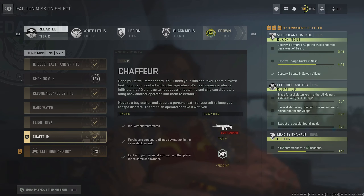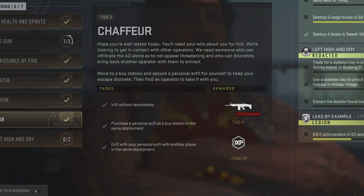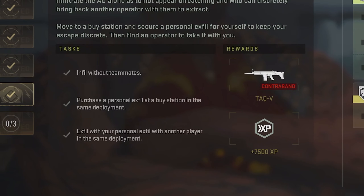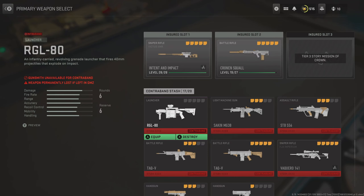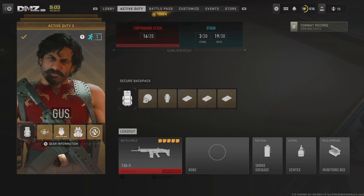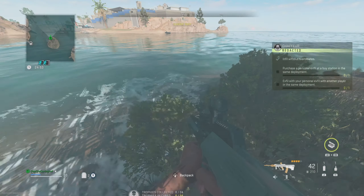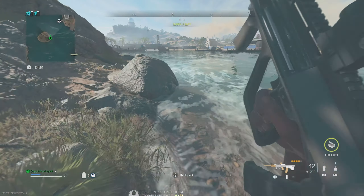The Chauffeur mission in tier 2 of the Redacted faction on DMZ can be an insanely frustrating experience. We have to infill without teammates, purchase a personal exfil at the buy station in the same deployment, then exfil with your personal exfil with another player in the same deployment. The reward is a TAC-V contraband weapon, but the real reward is progressing to the tier 2 story mission and ultimately tier 3 of Redacted, since this mission is a gateway to get there.